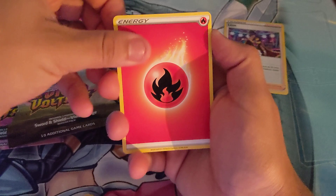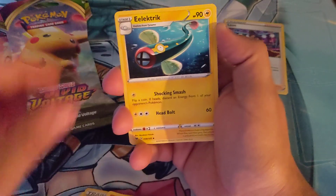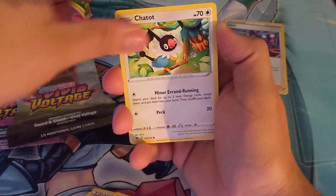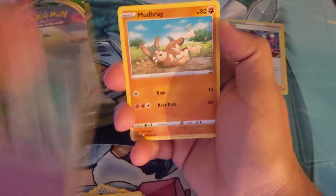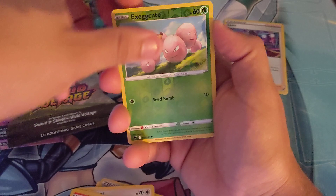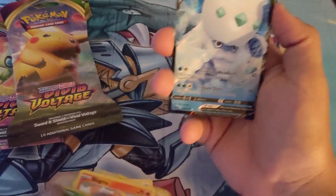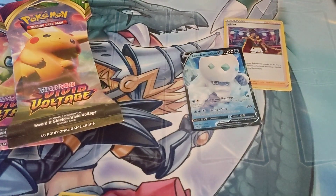We got Fire, Carl List, Stone Energy, Electric, Chetot, Joltek, Connie, Mudbray, Slugma, Exeggcute Reverse, and Galarian Dharmanitan V — our first one! Let's get a sleeve.